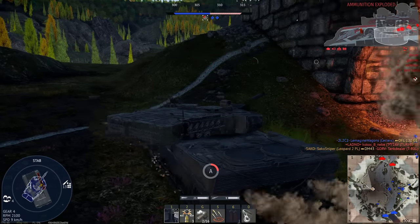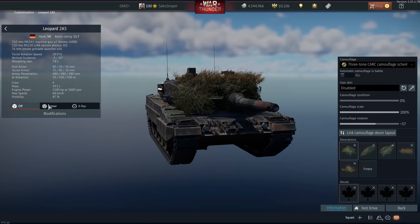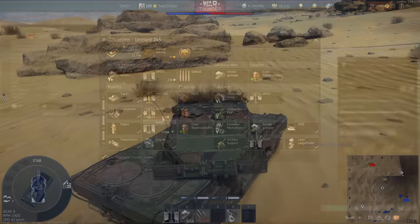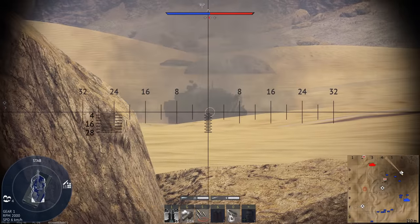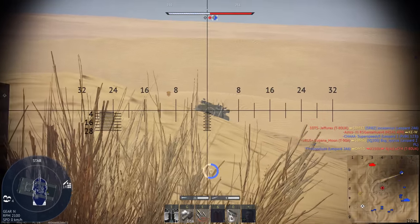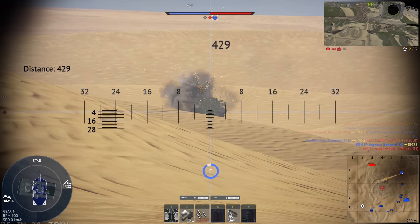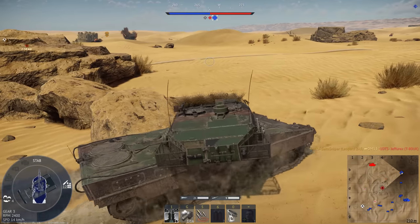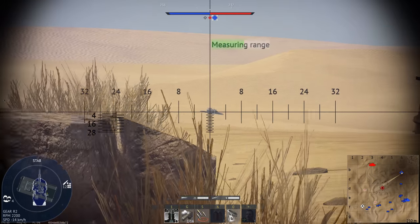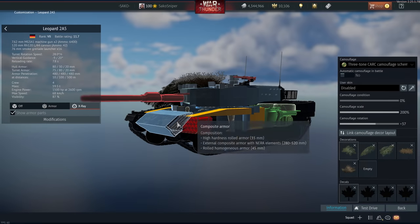We then come on to the old bad boy, the Leopard 2A5. While it has been somewhat overshadowed by the Leopard 2A6, the Leopard 2A5 features the same L44 120mm gun found on the other Leopards, except we do have better ammunition. Our first upgradeable APFSDS round is the DM-33, which is still usable at 11.7, and we also unlock the DM-53, giving us over 600mm of penetration at basically 1,000m. This is a huge increase in firepower. Protection on the turret is also pretty good, but the hull of the Leopards is fairly weak.